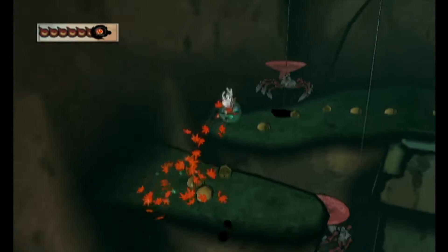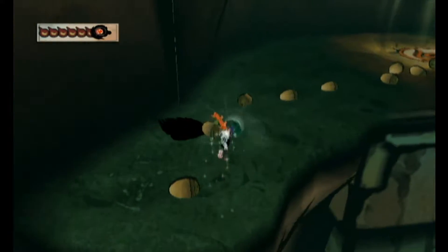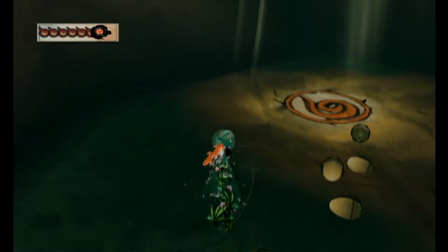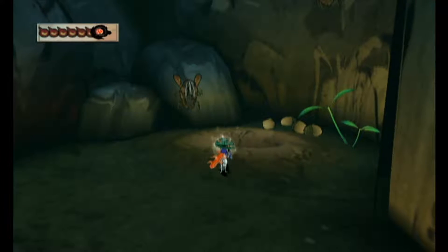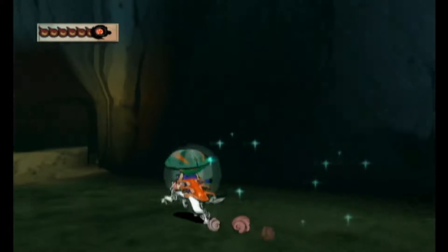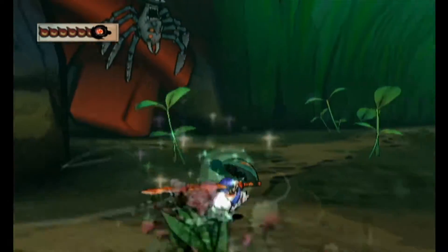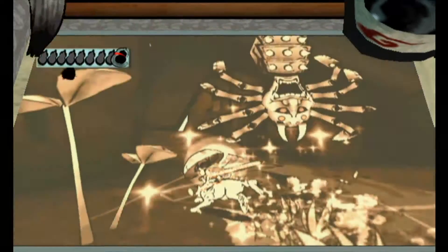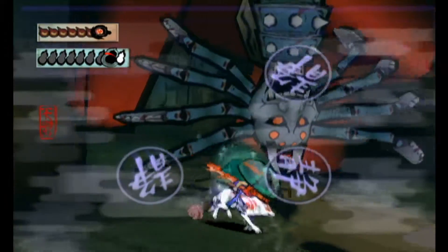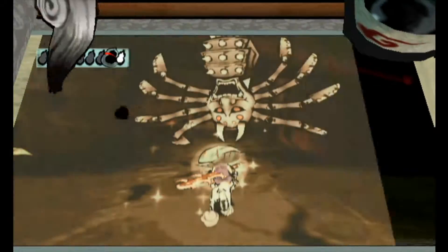What you want to do is head back over to where we first came in. So without further ado, let's do that. And then we can use our cool new time-stopping abilities to get those fighter things that have been blocking the way. Oh no, that's not it. I also don't want a close-up of the face. Sorry.